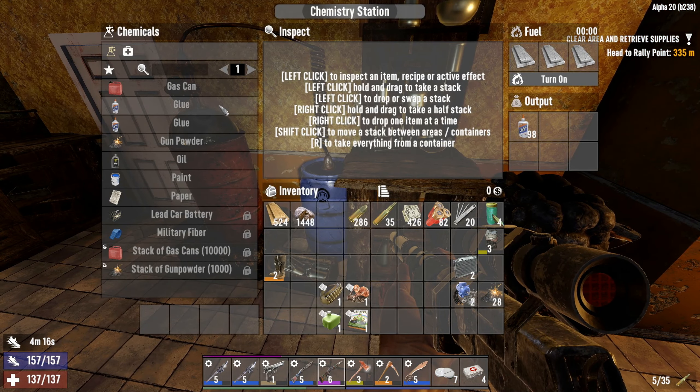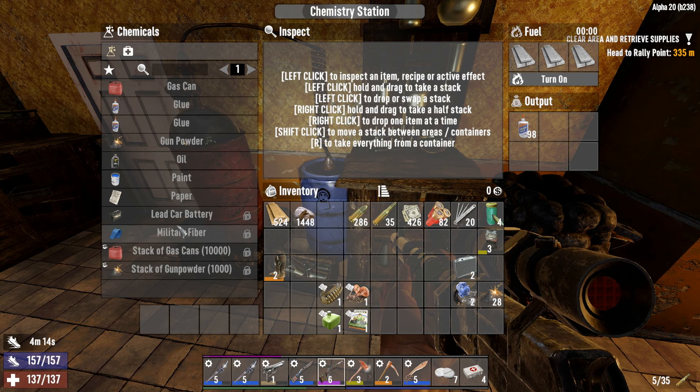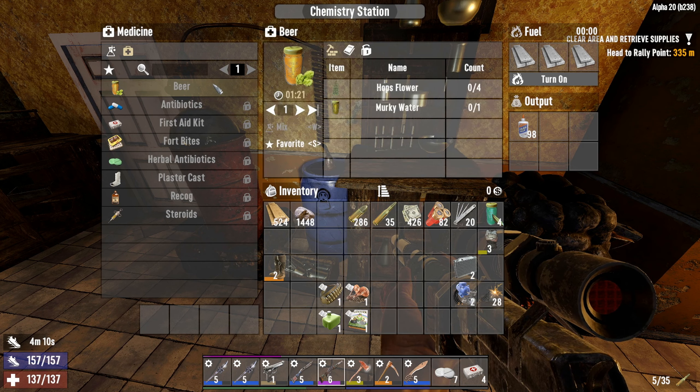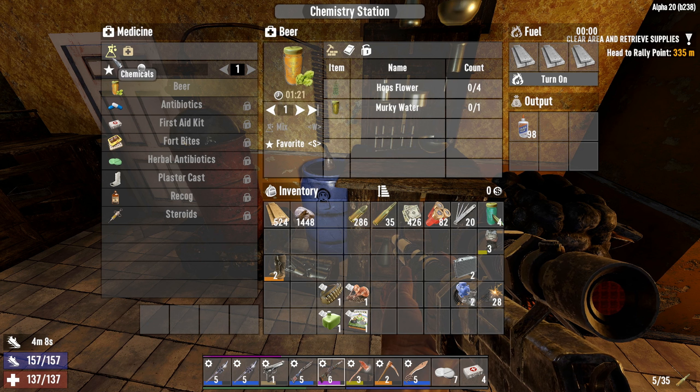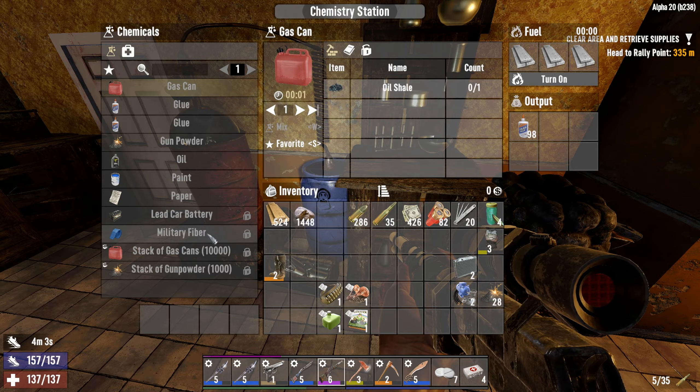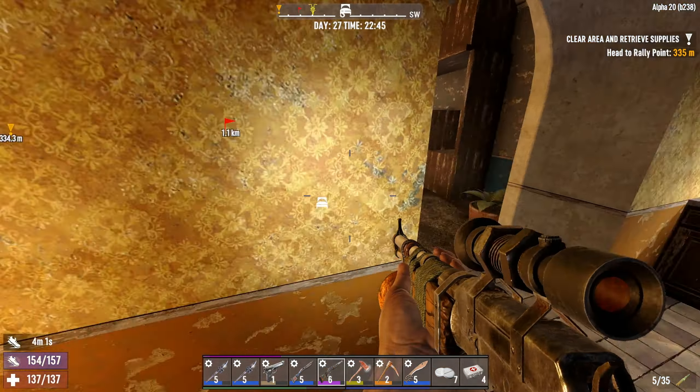I do have a chemistry station now, so I can make some other stuff. I can make beer here. And I do have lots of oil shale, so might as well use that.